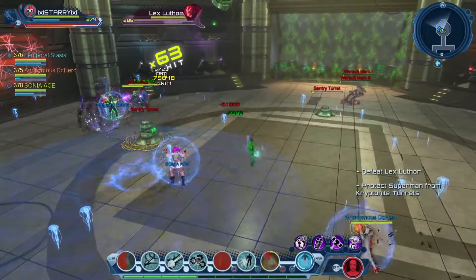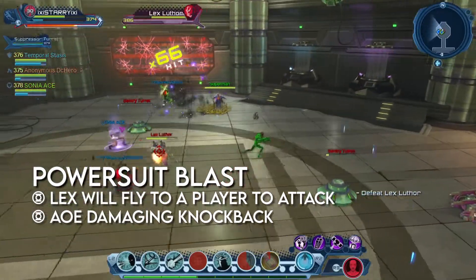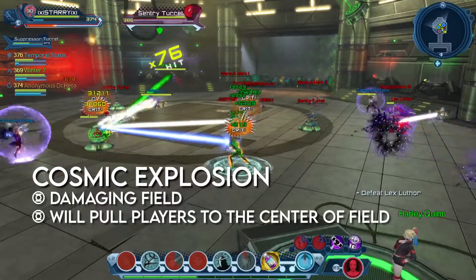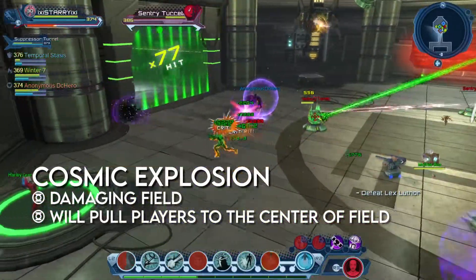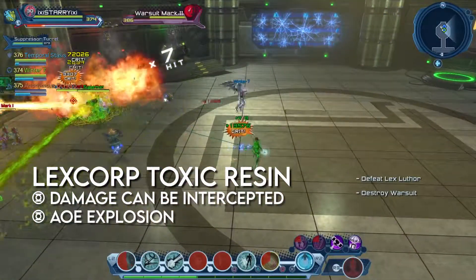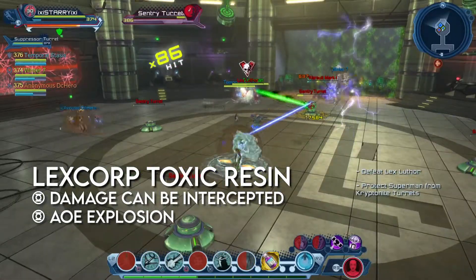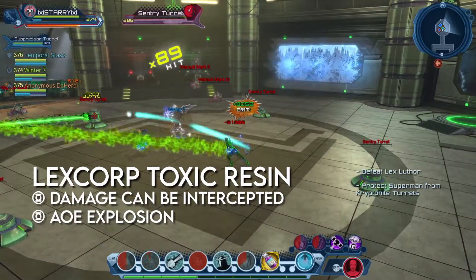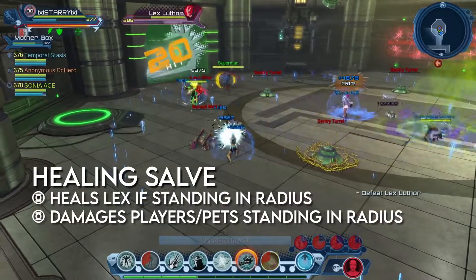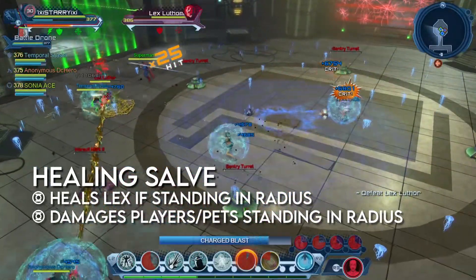While players deal with the turrets and Warsuits, they will need to also deal with the following mechanics. Powersuit blasts a damaging AoE knockback that Lex does after flying towards a targeted player. Cosmic Explosion is an attack where Lex will sometimes target players and pets, shooting out purple orbs that will explode on contact, creating a damaging field that pulls players to the center. Lex Corp Toxic Resin is a channeled single target attack — it does damage during the channel and explodes dealing AoE damage. It can be passed to other players dealing massive damage to the new target, so block the duration and stay away from allies during the cast. Lex will occasionally drop a smoke canister on the ground that damages players in the field while healing Lex if he's standing in it.